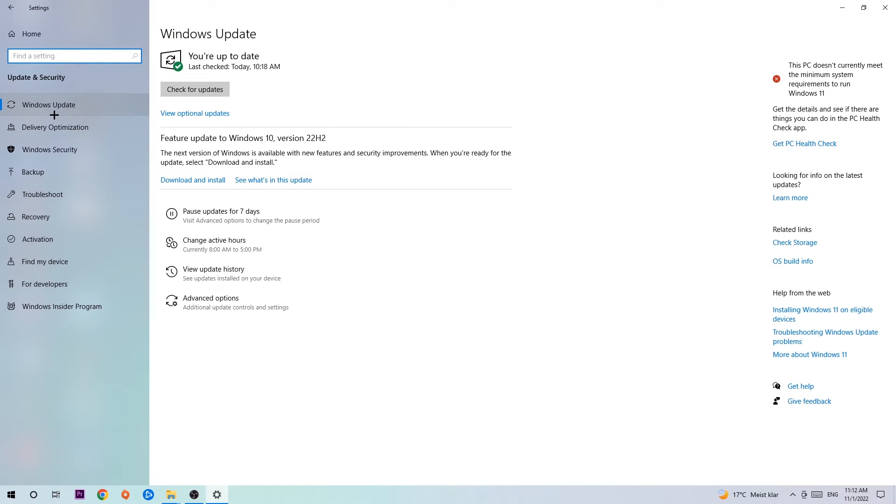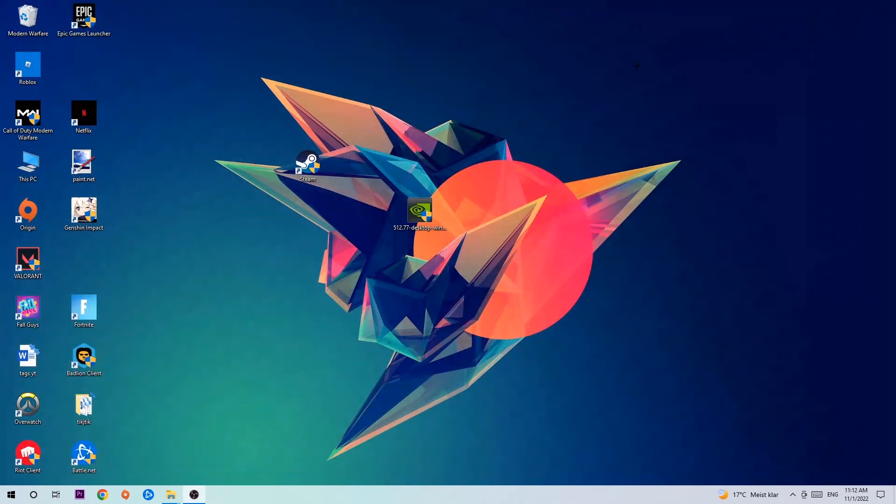Go to Windows Update. I know it sounds a little basic, but trust me — updating everything you possibly can on your PC will help with every kind of issue you're currently having, including FPS drops, frame drops, and stuttering. Download the latest version of Windows. Once finished, also search for your graphics card driver application and download the latest version of your GPU driver to provide the best possible performance.